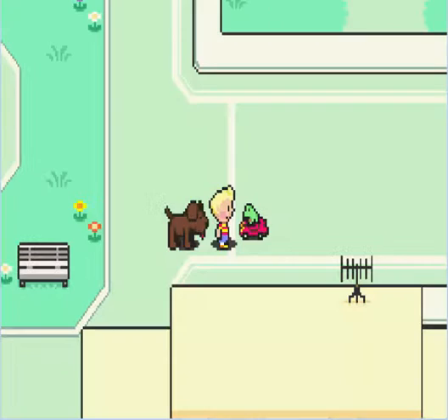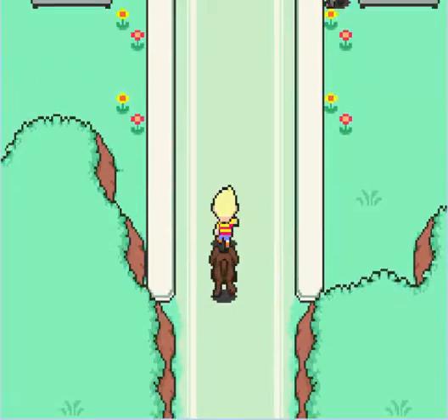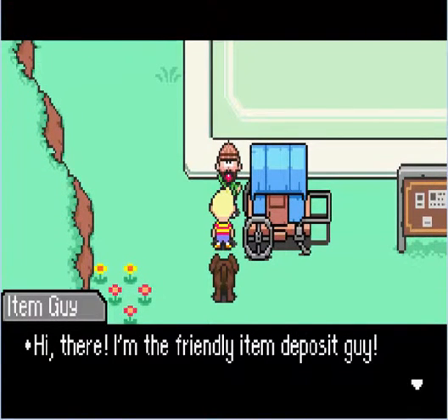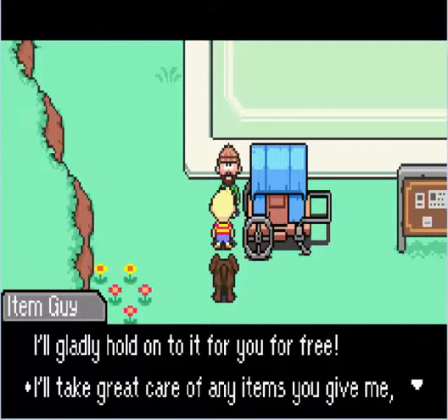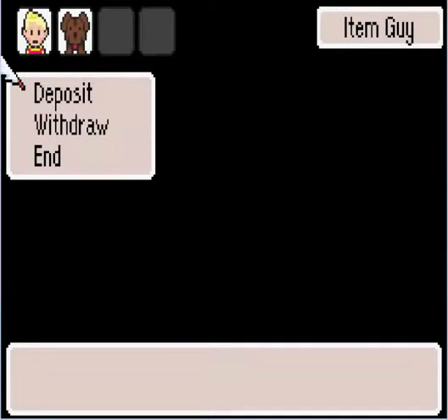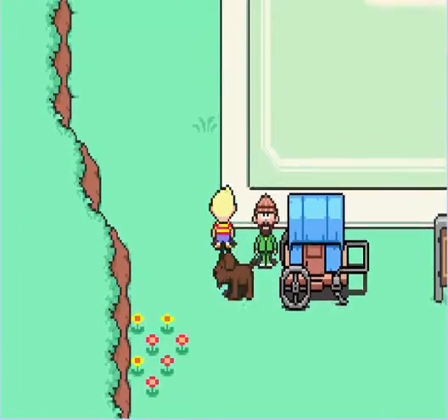Alright, back to where we were. So here we are, back in the new Tazumili village. Did some exploring last episode and we'll do a little bit more exploring today. There's this guy over here - 'Hi there, I'm the friendly item deposit guy. If you have anything you don't need or don't want to carry around, I'll gladly hold onto it for you for free. I'll return them to you immediately whenever you want them back.' So yeah, you can deposit items with this guy if your inventory is getting full.